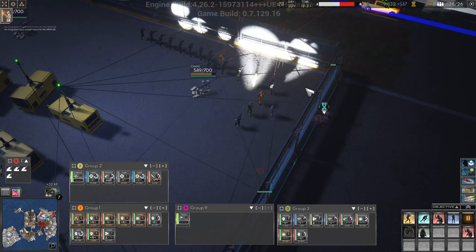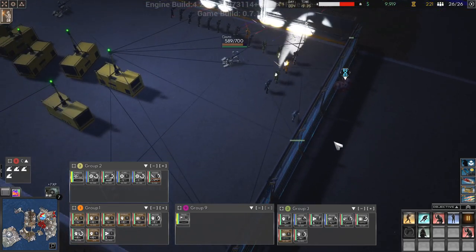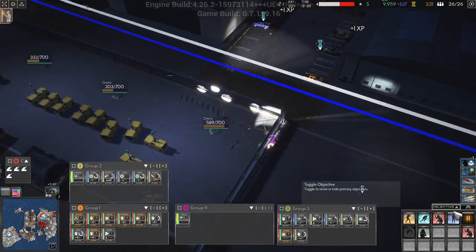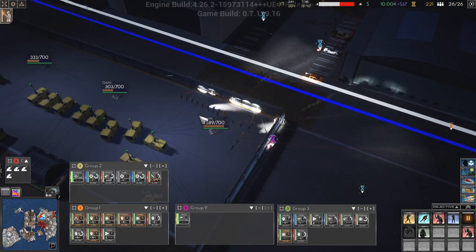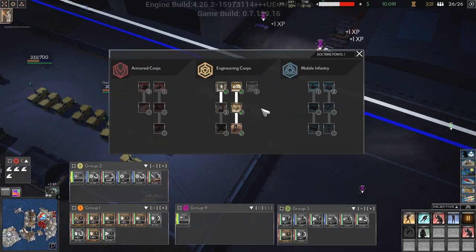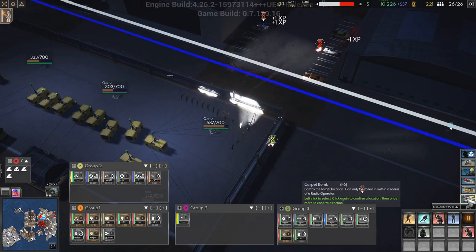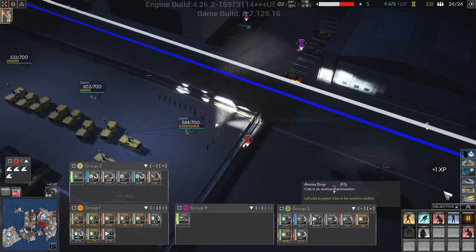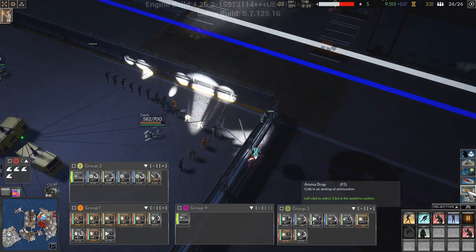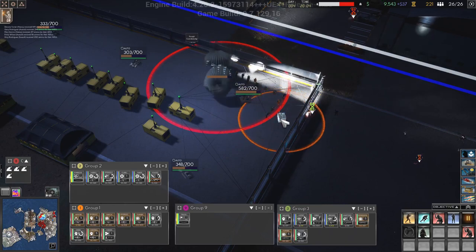You're repairing that, good. Ammo drop — we have seven so we'll get that and we'll get the grenade launcher. We will just do ammo drops for now; they are pretty freaking expensive, but it is what it is.